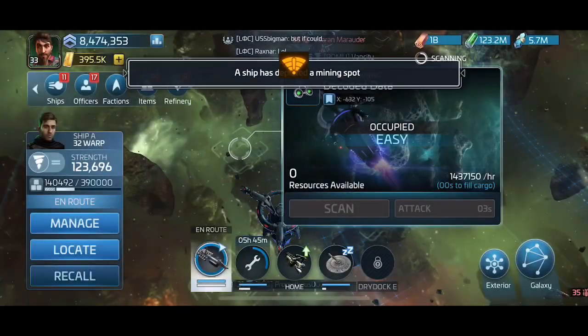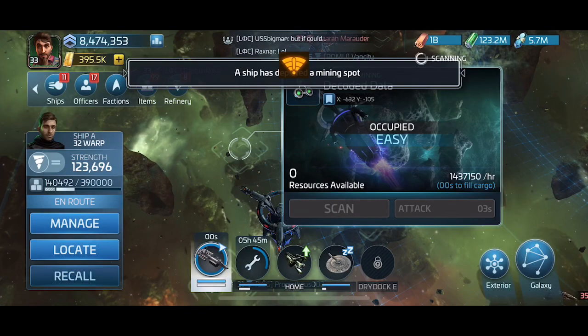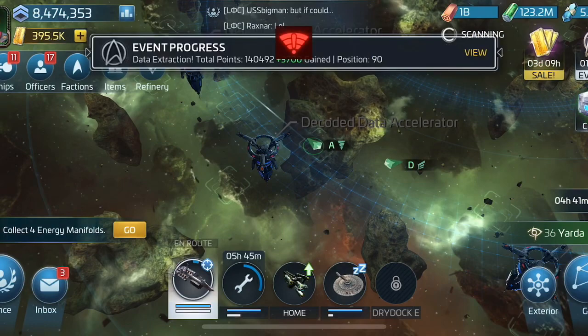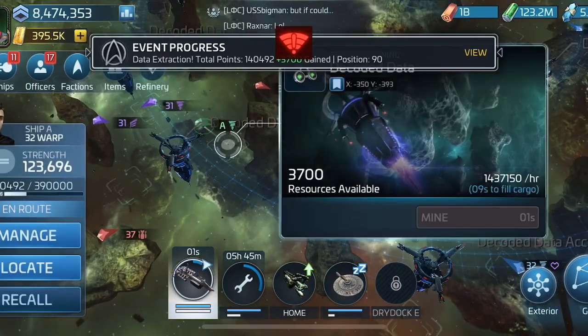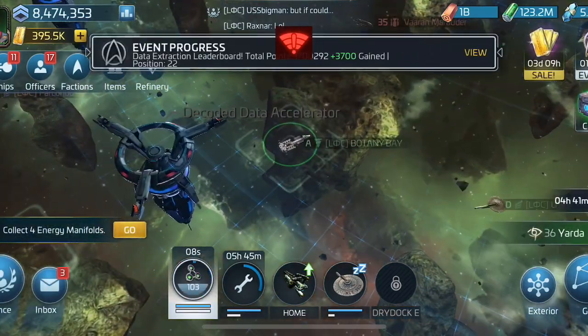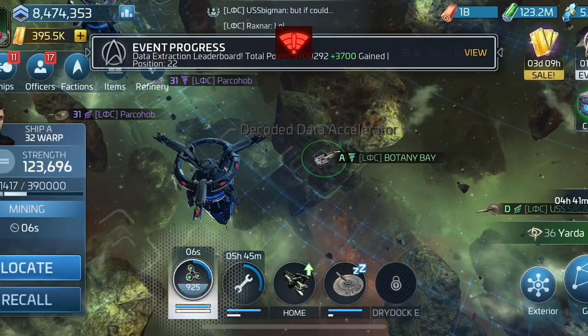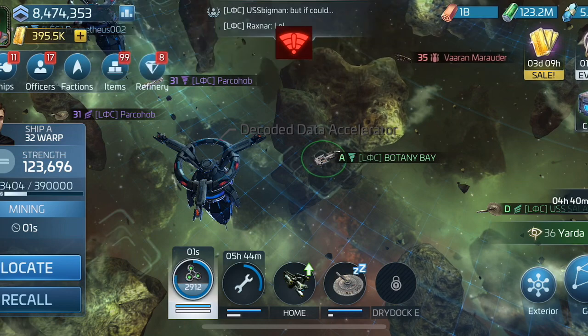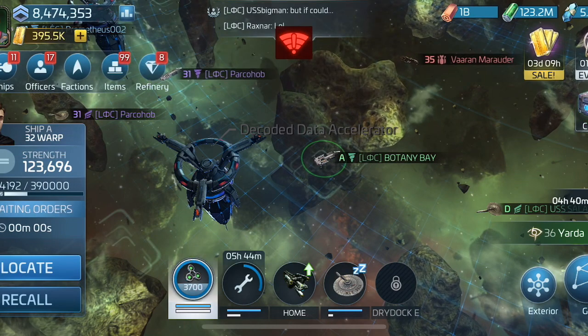Okay, losing signal again — we're going to have to attack this node. I basically lost signal there. As you can see, there's a flashing little red symbol at the top. Not too great. I don't even know why this is happening, but it is. This must be the iOS app — no way can this be happening on Android.